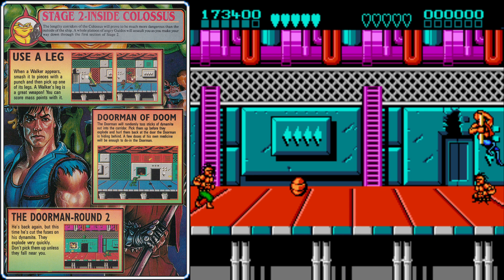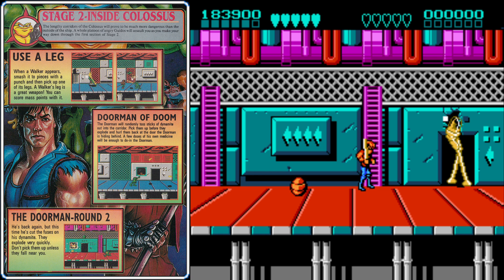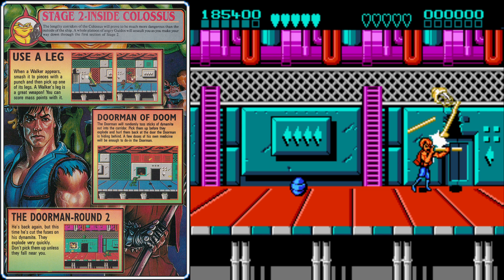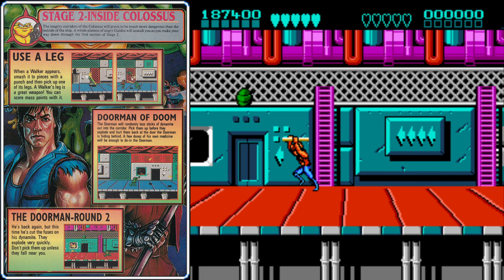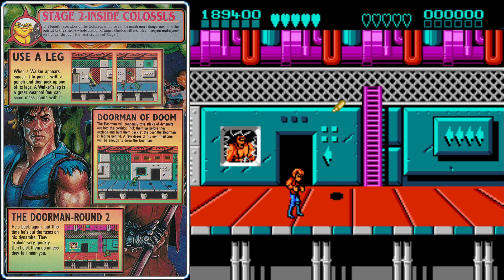The enemies will come at you fast here, but that walker leg will make them very easy to defeat — it's almost like you're magnetized to them. Quickly take them out and rack up points, then finish off this walker for another 2,000 points from its leg. The pod here will give you an invincibility pill, so as you fight this Doorman, you'll at least be invincible for the first stick of dynamite you throw. Otherwise, just try to grab sticks of dynamite that land near you.